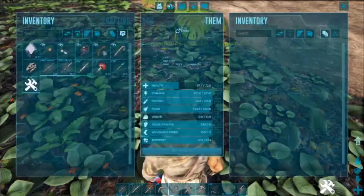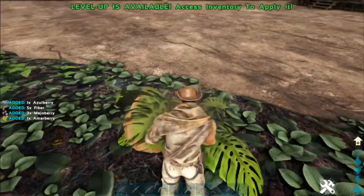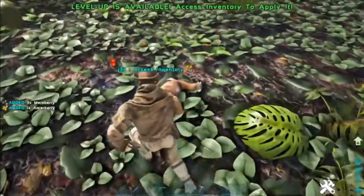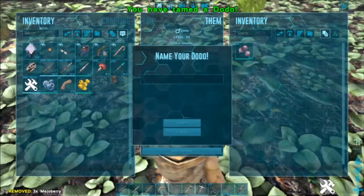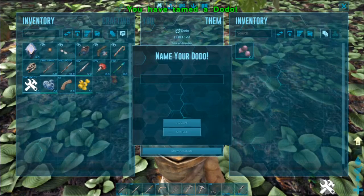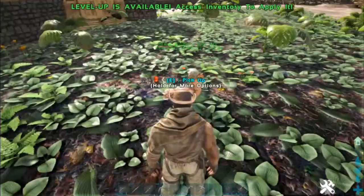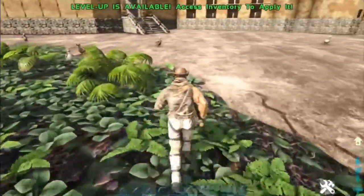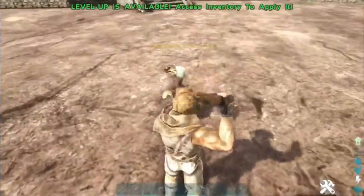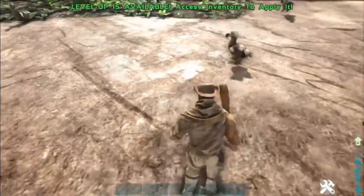If you punch them, they're generally going to go unconscious before they die. For taming, the easiest way to do it is just drop some Mejoberries in their inventory. They are a knockout tame. I do have the taming rates up pretty high right now, but there's a new Dodo. They do prefer basic kibble and even vegetables, but we'll get to that in a little bit. Another way you can knock them out is by smacking them with a club or by hitting them with rocks from a slingshot, which I do not currently have.